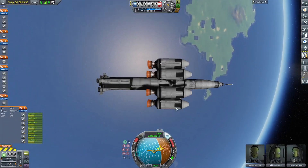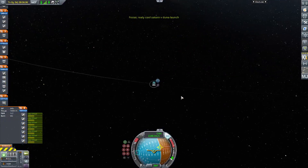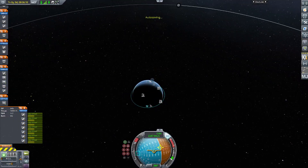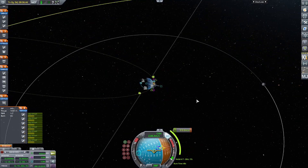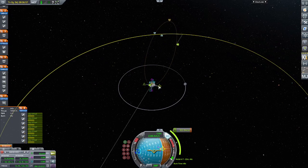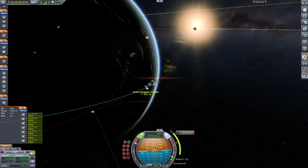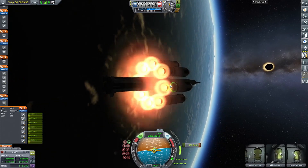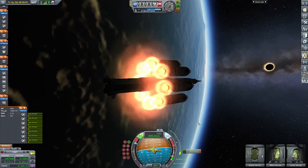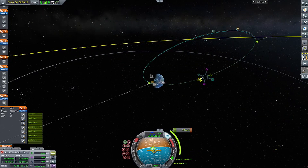Now that orbit has been achieved, we're going to plot a maneuver for periapsis to Minmus. I would have to do a couple of correction burns because I didn't get a very good encounter. We just got the encounter with Minmus and we'll time warp to the maneuver and fire up the engines. It only takes ten seconds for 900 meters per second of delta-v with how powerful those engines were. I should have probably done asparagus staging — that would have been more efficient, and I might have even been able to make it to Duna if I had done that.